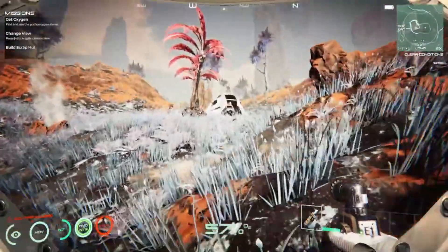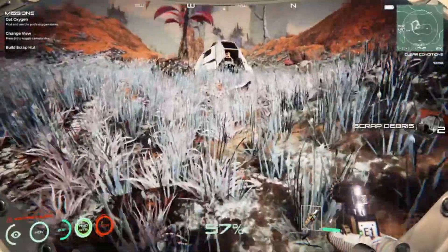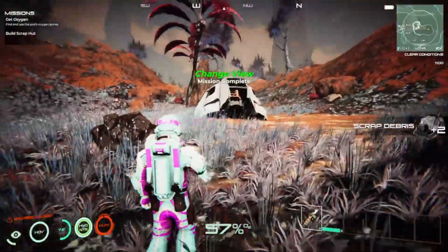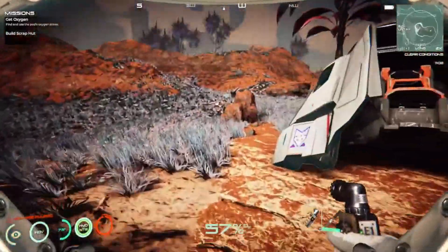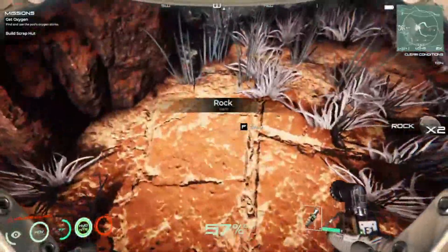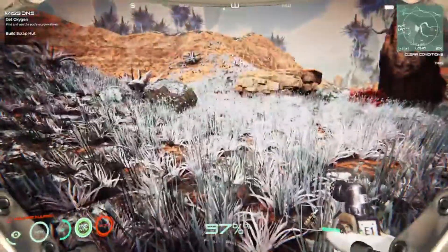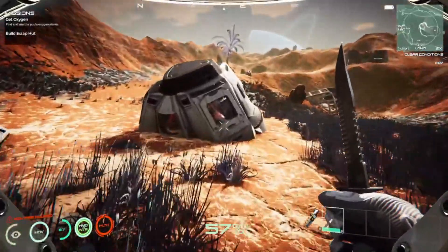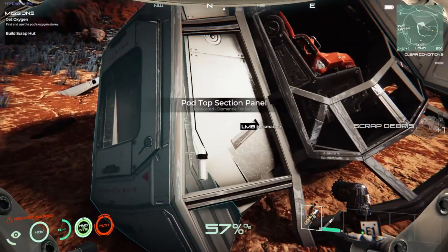Let's go over to our pod - we want to stay with the tutorial. If you get ahead of it you have to redo things, so just do what it's asking. Hit B to change camera view - there's third person and first person. Not a fan of third person in this game; it makes me a little nauseous. Some games I can do third person, some I can't. We need to use the oxygen in the pod and dismantle this too.